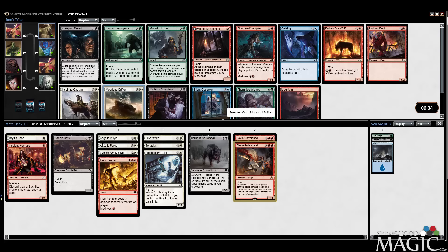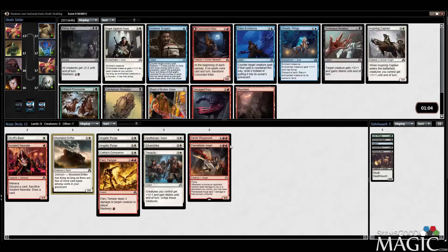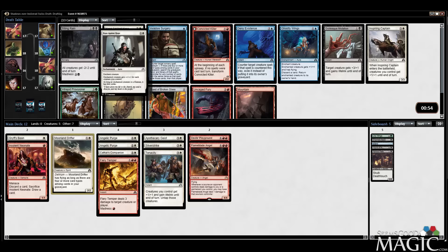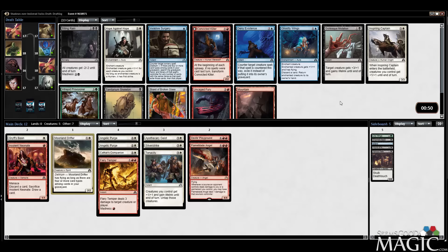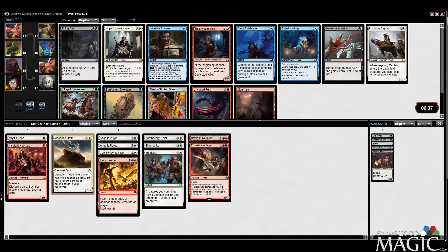I think this deck can actually get delirium too, with Angelic Purge, Grifspoon, and instants. I think we're going to pull the trigger on red now that we have the same two rares as my first draft of this format. I like Ember Wolf a lot but I'd prefer the Drifter at this point. I think we can reliably get delirium, and Uncaged Fury is a good trick. I don't really like that other card, but it's good on Insolent Neonate. Still want Uncaged Fury though — I do need more creatures.